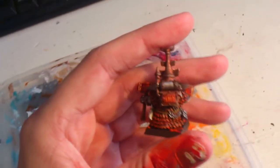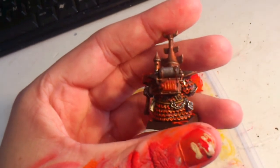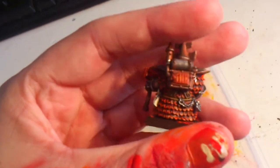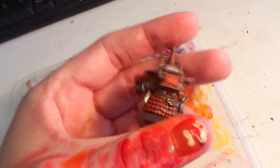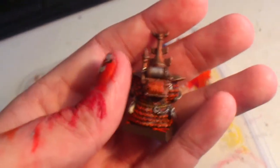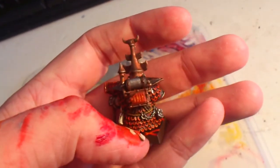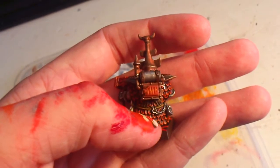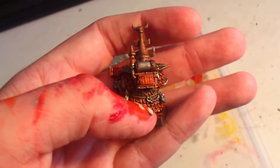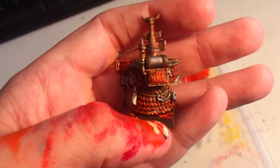And then an orange color — Trollslayer Orange is its name. The details turned out pretty good, and the furnace on his back is kind of glowing, as you can see. It looks kind of hot there, so I tried to make that kind of OSL — an illusion that it looks hot around there — the glow coming out and heating up the metal too.